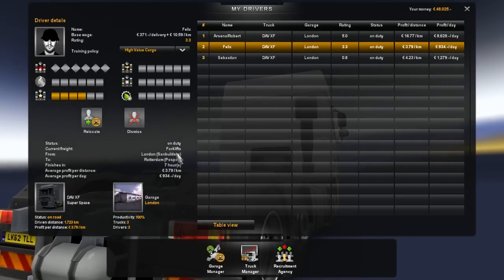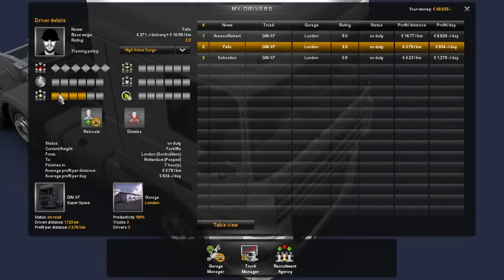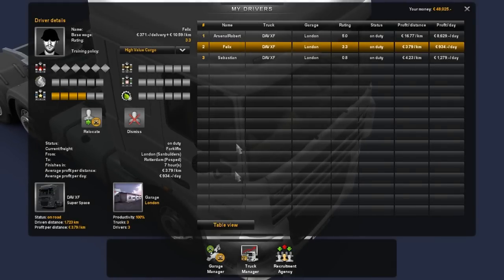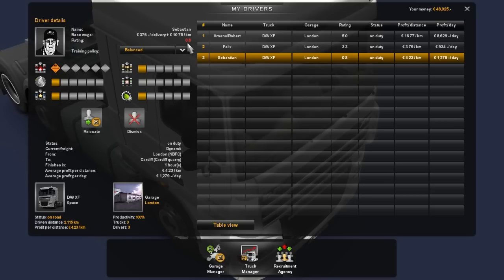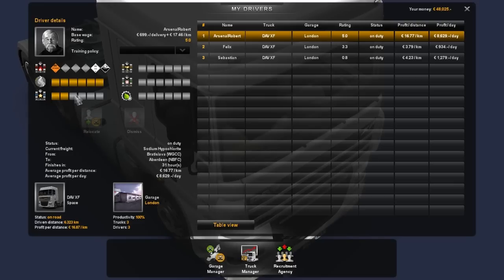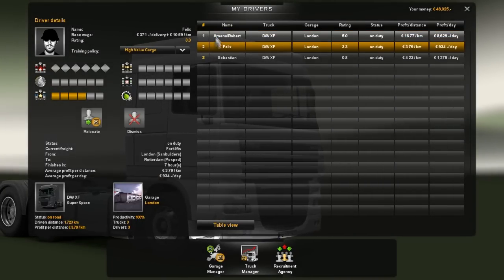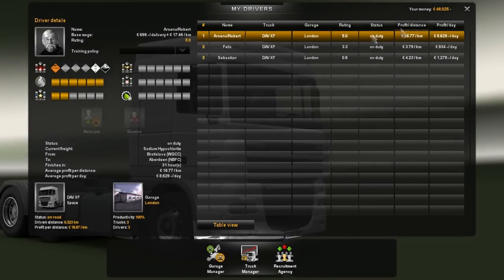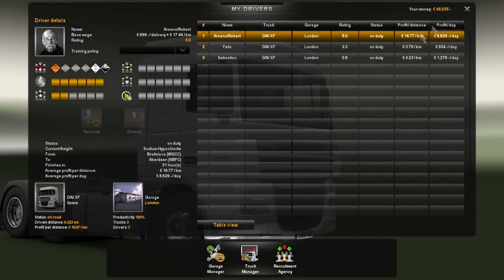Felix is going from London to Rotterdam in seven hours, which isn't that far. They all level up nicely and you can choose what skill they level up in — he's on high-value cargo, that's what it was. Then we've got Sebastian, who I set on balance. He's not really that good just yet. And then there's me, with all my long-driving skill unlocked.